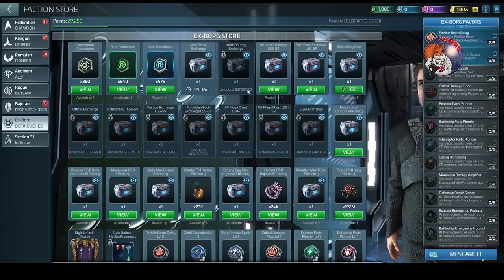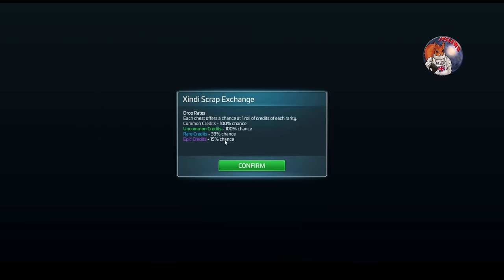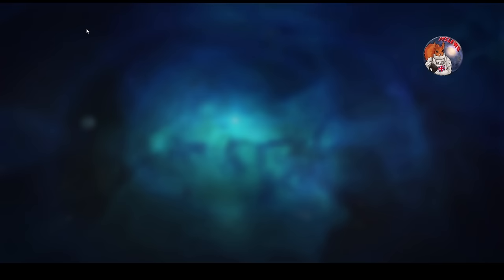The reason we're doing this loop - if we go to the top - we can see the Zindi Scrap Exchange. This is what the loop is about: doing these refines to get your X-Borg reputation, working on that to unlock more favors, and getting your different X-Borg credits. The four types are common, uncommon, rare, and epic. Every daily pull guarantees reputation, common credits, and uncommon credits, with a 33% chance of rare and 15% chance of epic credits.